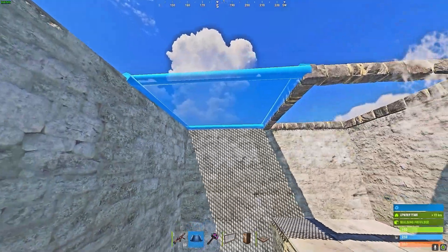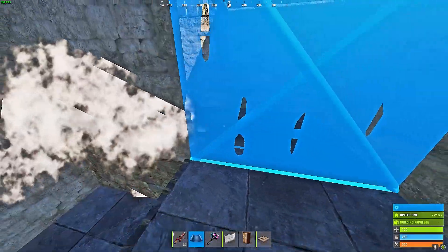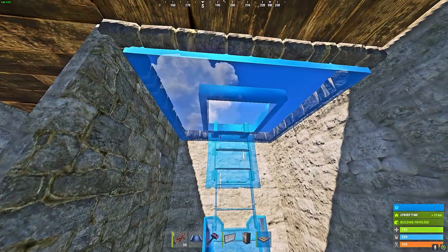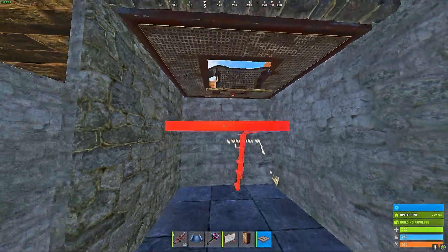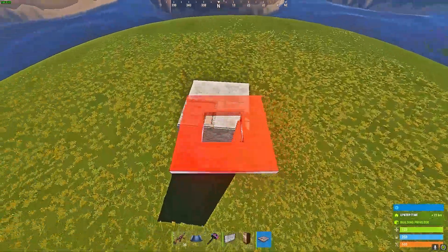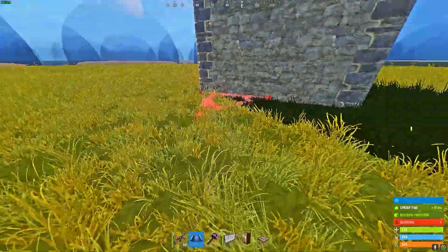Instead of having a hop-up, make sure to place a ladder hatch. It's important that you place the ladder hatch before you do the peaks, because otherwise you won't be able to place the peaks. So far, your base should be looking like this: four stories tall, 2x2.